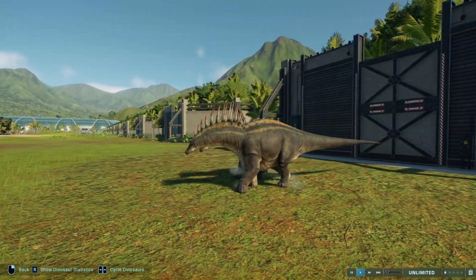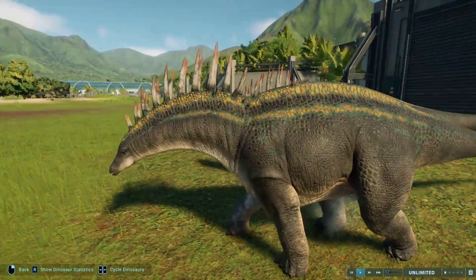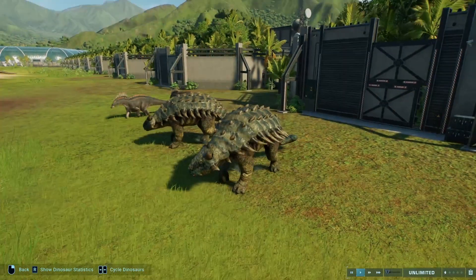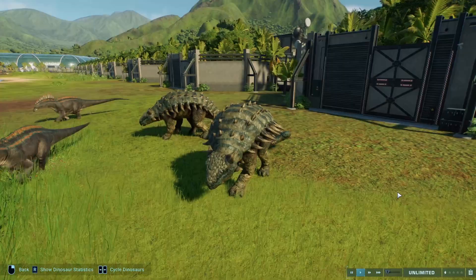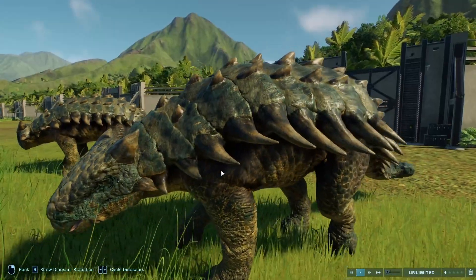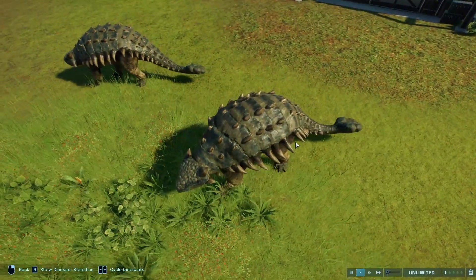For Amargasaurus we have Yukon River and Papurana. I was honestly kind of disappointed with the Amargasaurus skins, but this one is by far the best in my opinion — it just allows the pattern to really come out. For the Ankylosaurus we have Amazon Rainforest and Chalcarana. It's got an interesting kind of bluish-green tinge around the face and along the armor plates, and it just works well with the rest of the body skin.